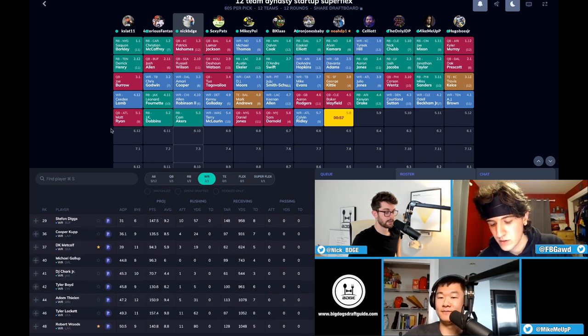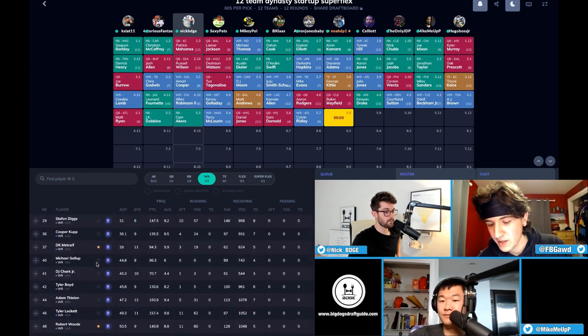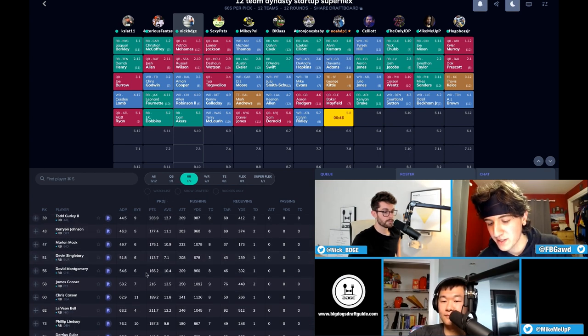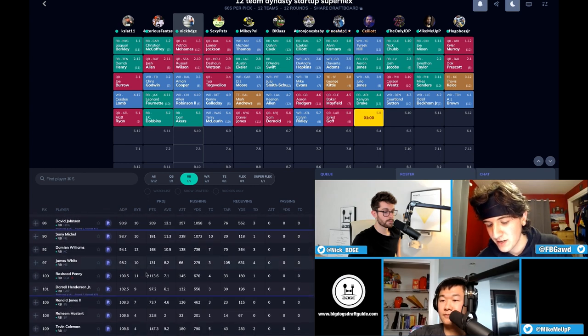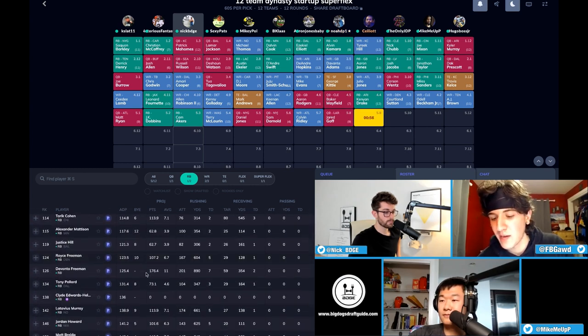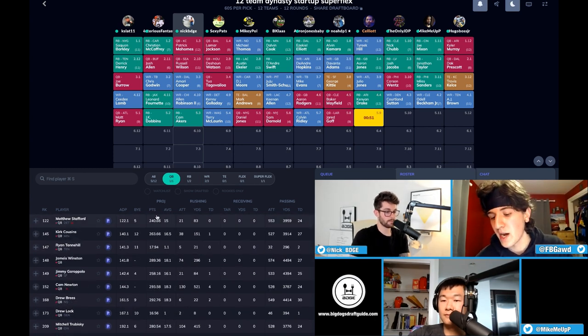There are like 30 wide receivers I'd be comfortable starting as my WR1 or WR2. Quarterbacks got fairly thin, running backs I still hate most of them, wide receivers there are a ton. I'm going mid quarterback so I'll take Jared Goff — he has too many weapons to not be a decent super flex starter every single week. The tradeoff: would you rather have Jared Goff and then get Tyler Boyd or Stefon Diggs next round, versus one of the late quarterbacks?